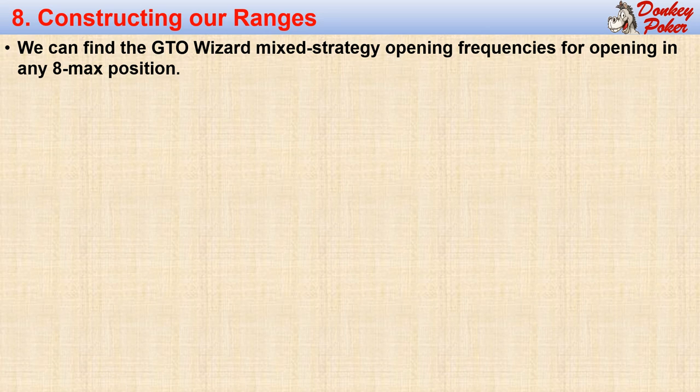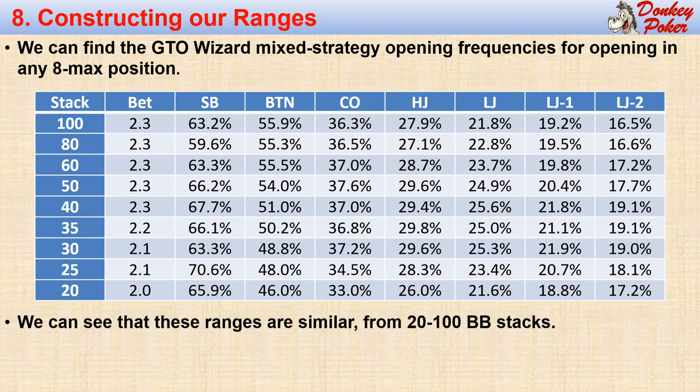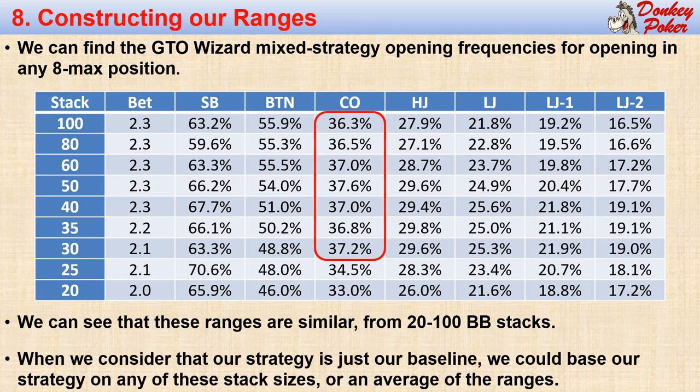We can create a GTO Wizard chart for every situation and put the values in a chart. We can see that these ranges are fairly similar for every stack size from a particular position. For example, the cutoff ranges vary from 36.3% to 37.6% with 100 big blind stacks down to 30 big blinds, each with a 2.3 big blind open — a pretty small variation. Our Holy Grail opening strategy is just our baseline strategy, so normally we will be adjusting from our baseline anyway, and it really doesn't matter which of these stack sizes becomes our baseline.